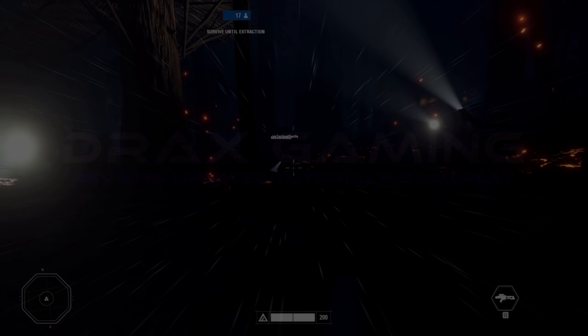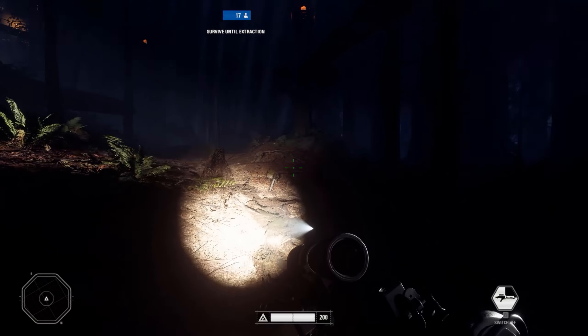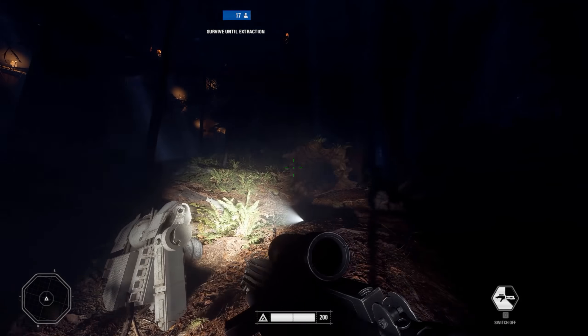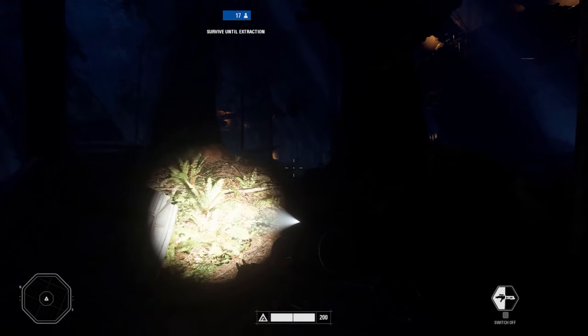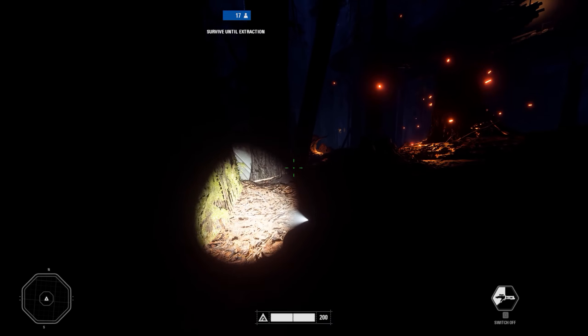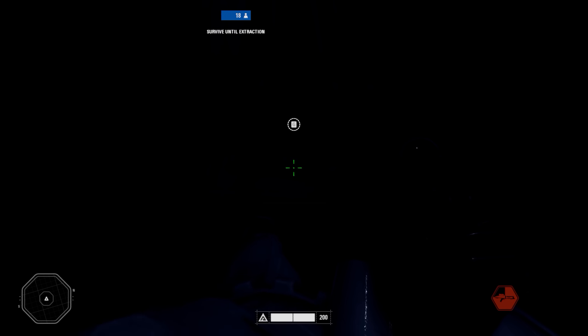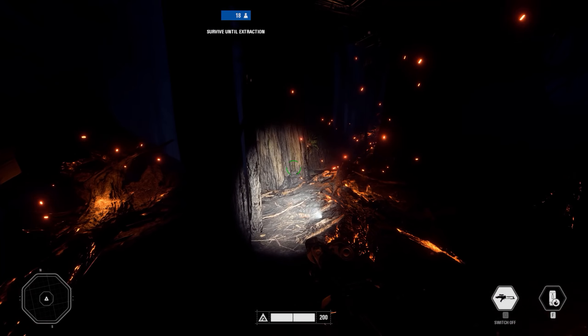Starting with the new Ewok Hunt mode - in the dead of night on Endor you play as either a stormtrooper or an Ewok. Most of the time it will be a stormtrooper as only two Ewoks are chosen at the start of each round. As a stormtrooper you need to stay alive and wait for extraction. Stormtroopers come standard with a flashlight that runs out fairly often, but look around the map and you'll find a case with an improved weapon, a flashlight you can keep on all the time, and an incendiary imploder to help you stay alive.